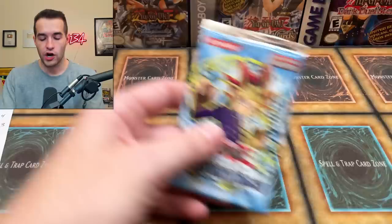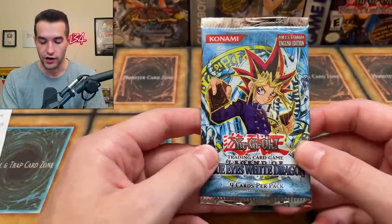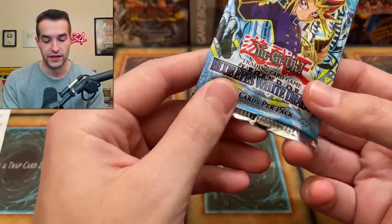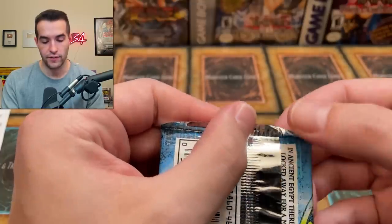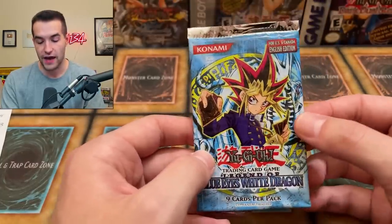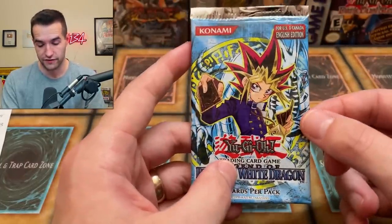We are finishing it off with a Legend of Blue Eyes pack — he wants Celtic Guardian, that's doable, it's only a super rare. This pack feels weird — it's like cut right here, got a weird thing going on. Oh, that's because of the thing — this is actually a fat pack. Nobody's shaming going on here, but there's a fat pack right here. These 2003 packs — can we pull an original Blue Eyes White Dragon?